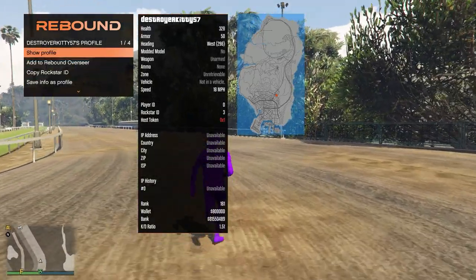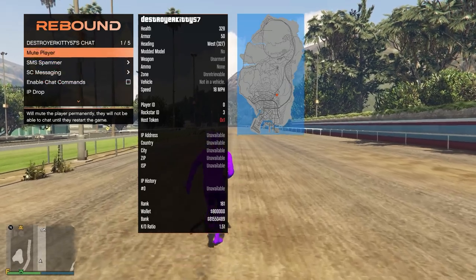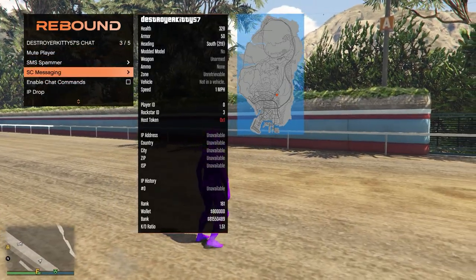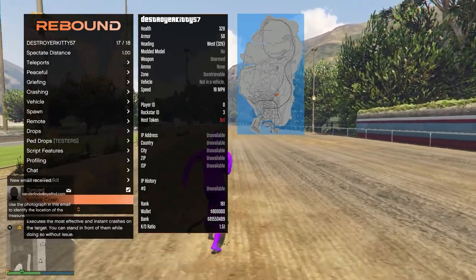Profiling — we can add to our Rebound Overseer, so each time this player comes online it will notify me. We can obviously show their Rockstar profile, their Rockstar ID, we can copy that and we can save their info. Moving on to chat, we can mute player, SMS spam, message as this player, and IP drop. Just a toolkit — obviously I'm not going to touch that.